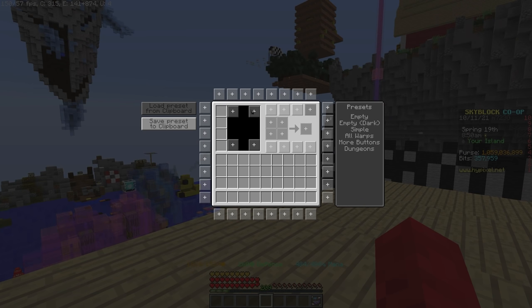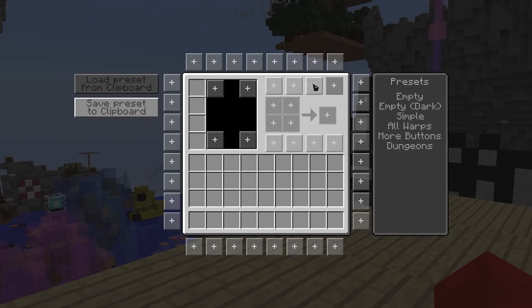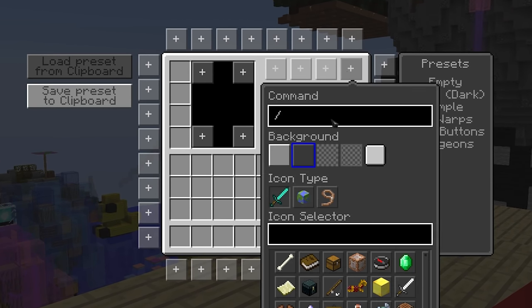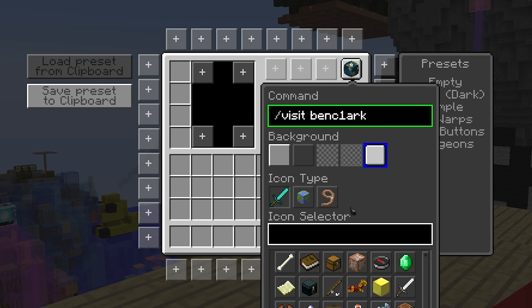Inventory Buttons are a convenient way to add your own quick commands to your inventory. To access the Buttons menu, either type /neu buttons into the chat or access it from your NEU menu under the Inventory Buttons tab. At first this looks a little daunting, but it's super simple. To add a button, click any of the empty boxes inside your inventory and a menu will appear where you can put some information. In the command box, type the command that you would like that button to do — it can be any command, including modded commands from other mods.